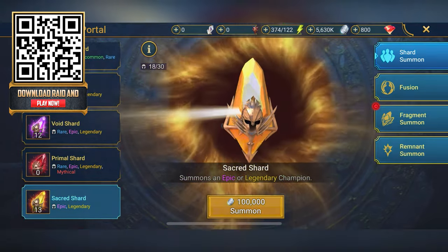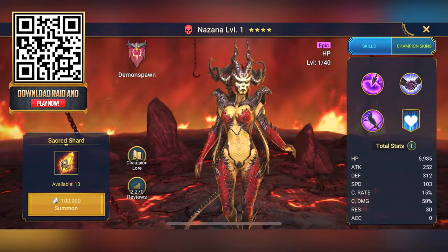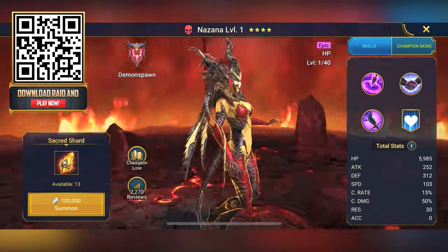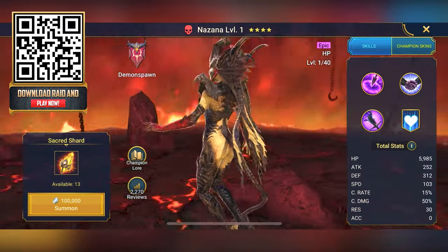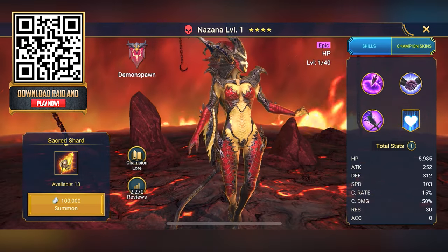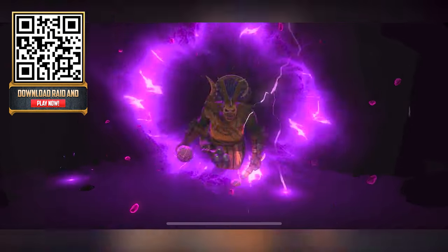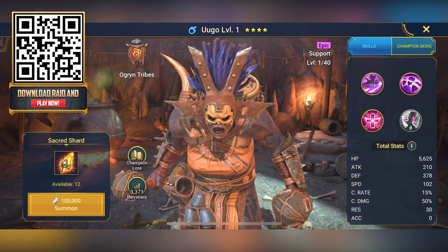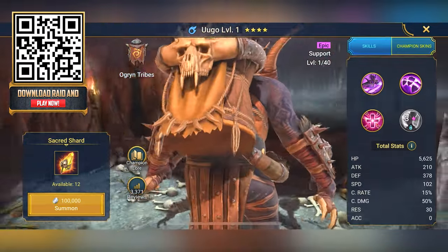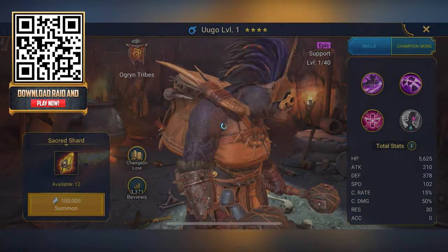To finish off the shard opening, we're going to open up some sacred shards — the best shards in the game. Nazana! Look at this demon lady. Just going to do a complete 360 here — not sus at all. Very cool epic hero. Next up — Ugo! Very different to the previous one. It's an augerin with a big drum on her back. That's an awesome hero.